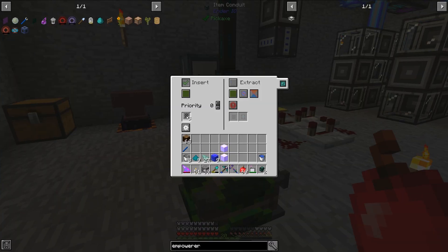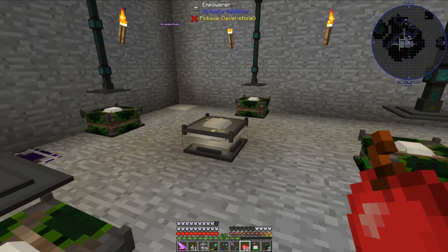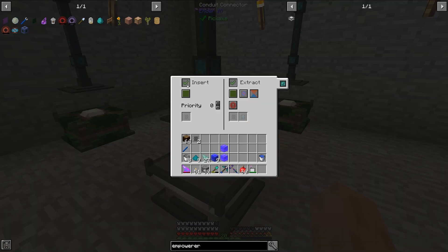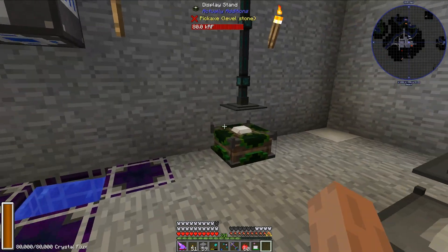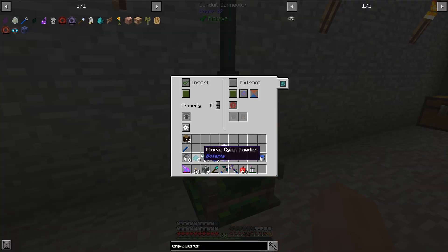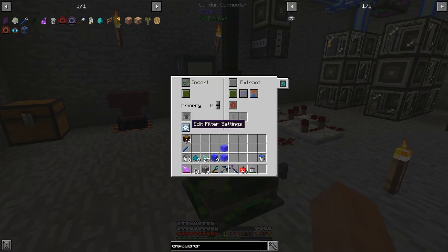You will never be extracting anything from the display stands, so that's nice. I'm also inserting a filter into the conduit there, and I need to do two more conduits here — we will be extracting things from this particular item conduit, so I'm going to be placing down two filters as well. I'm going to whitelist Floral Cyan Powder, and then on the other three display stands I am going to whitelist Prismarine Shards.